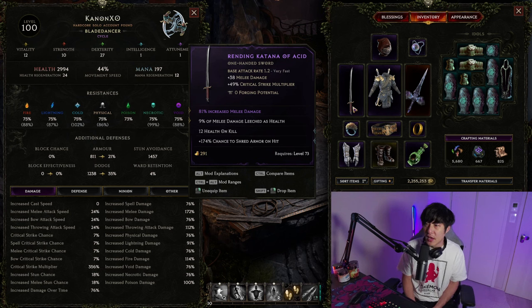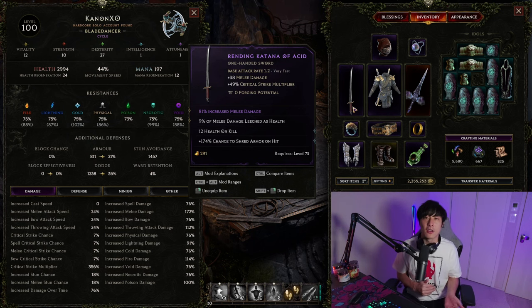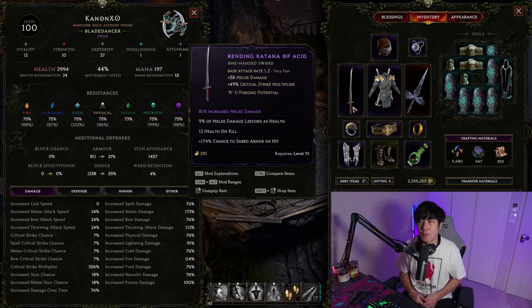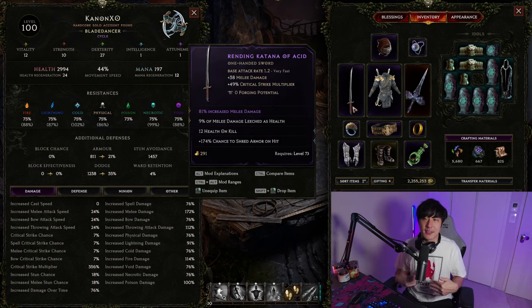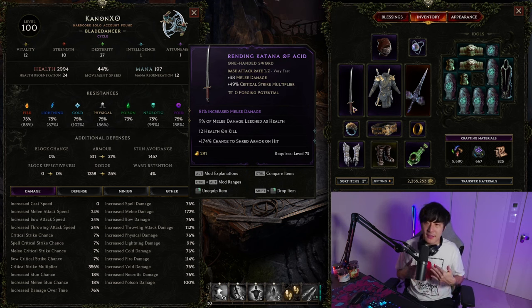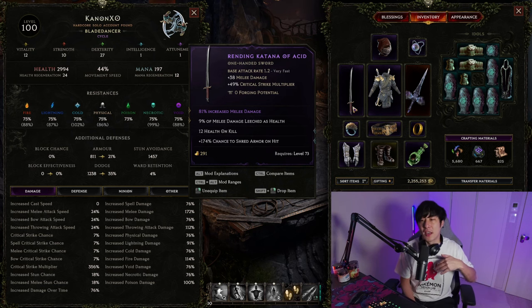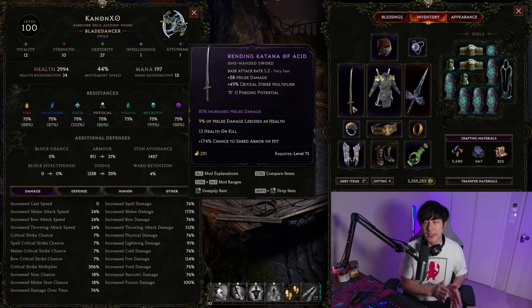Those four affixes are always changing. The implicits change with the type of item - a sword, katana, dagger - all these items have different implicits. But when it comes to the actual affixes, they also are always changing. The issue, and this extends beyond just Last Epoch, is that gearing and stat priority is not one-dimensional. You're not just full-sending everything into damage or a defense stat and calling it a day.